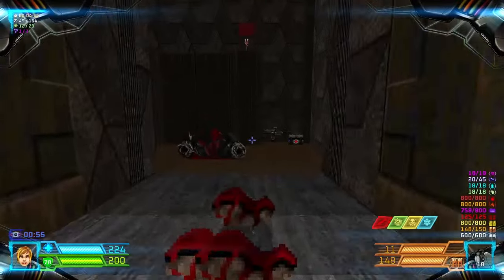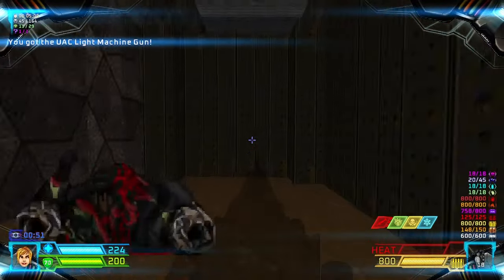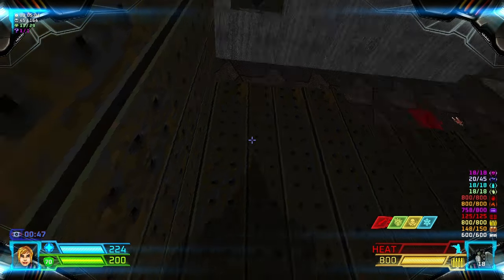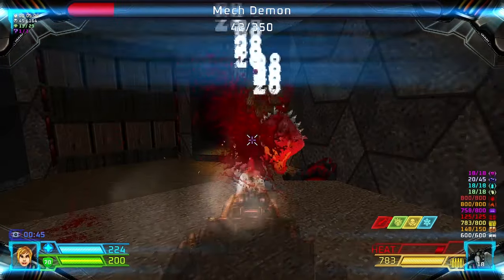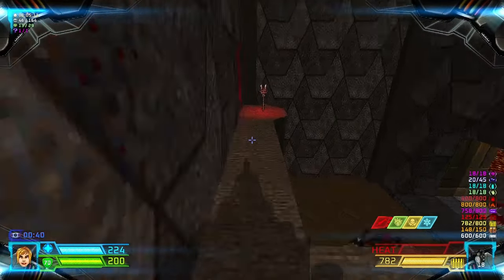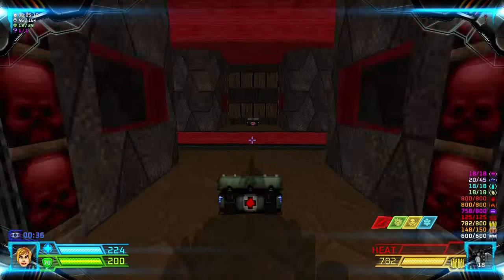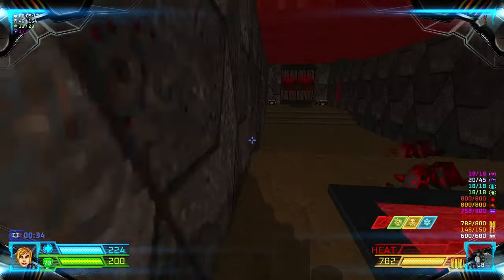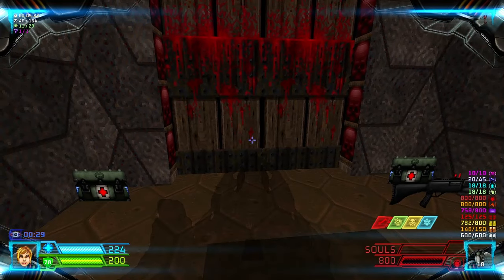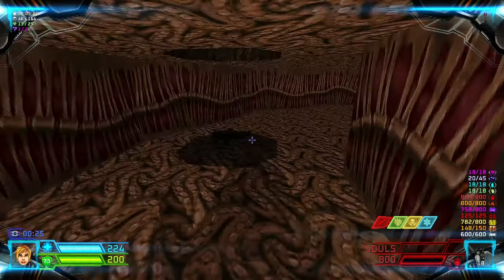Let's head through here — we have another weapon upgrade, grab it. We're just gonna use this. There's a Pinky. Grab the Red Key and then open this door. We're gonna save this Mega Armor for later. For now let's open the Red Door and then drop down.